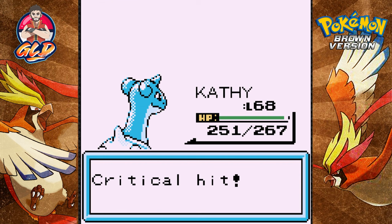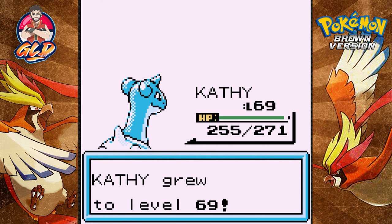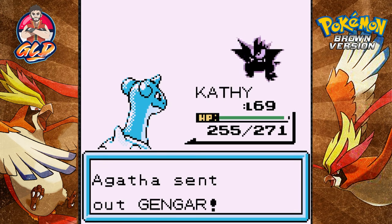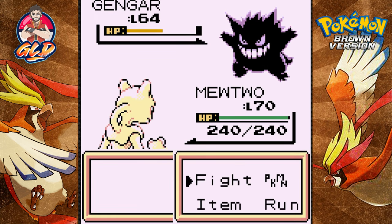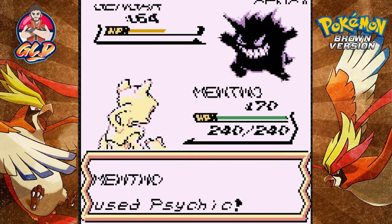Crobat has been defeated. Kathy grows to level 69 — which is always great. Gengar is coming back out. Luckily it's a poison type Pokemon, so we're switching to Mewtwo to destroy everybody.